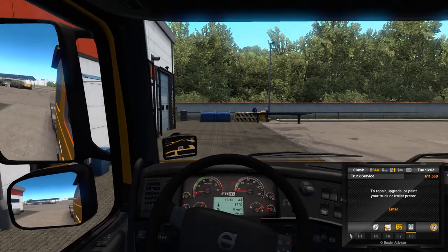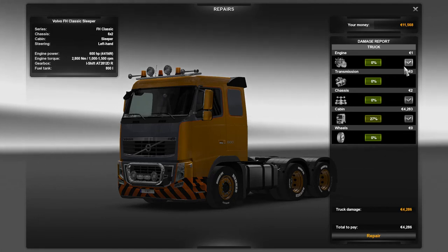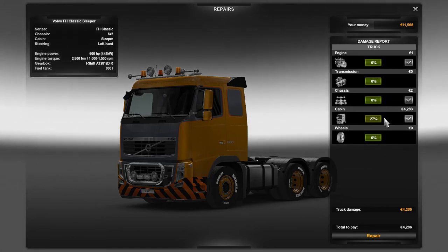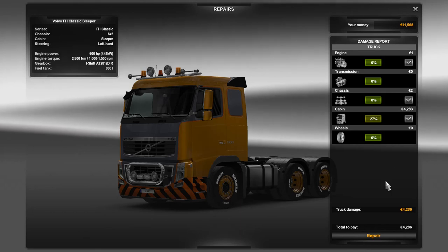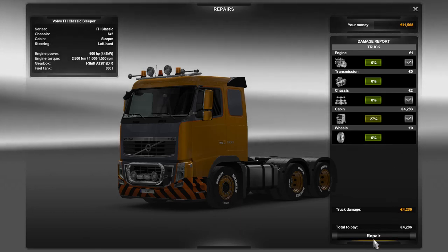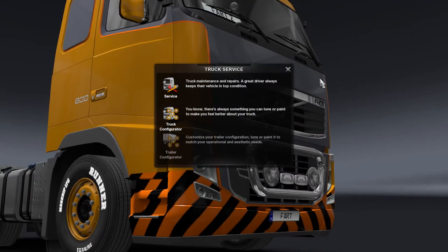Parking brake on. We need some repair work done here. We got one euro for the engine, two euros for the chassis, 4,283 euros for the cabin — I don't know why that keeps killing my engine. Total of 4,286 euros. Making the repairs. Alright, we're back up to where we should have been when we started.